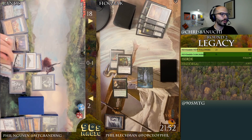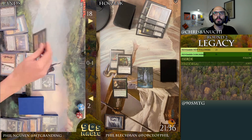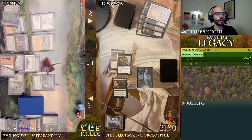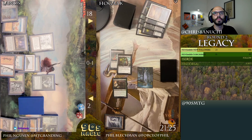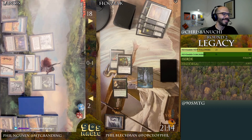What do you call three socially awkward crows looking to get together? The Glacial Chasm. All right, we're gonna see Glacial Chasm — make first land drop for turn, okay. Second land drop — there's a Ghost Quarter in play. Select the Riftstone Portal, tap all these combos.